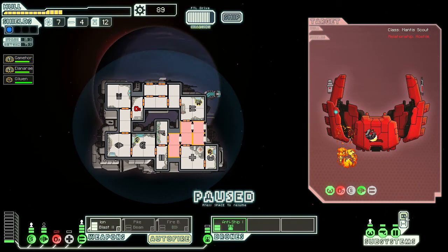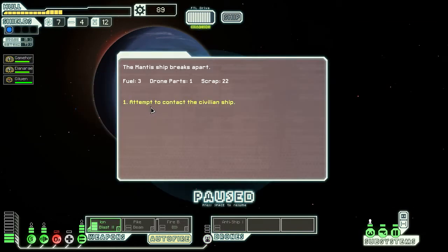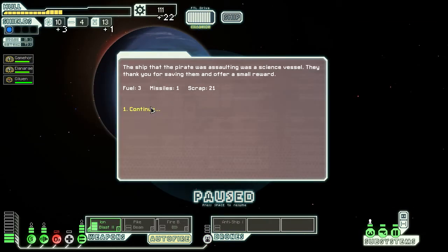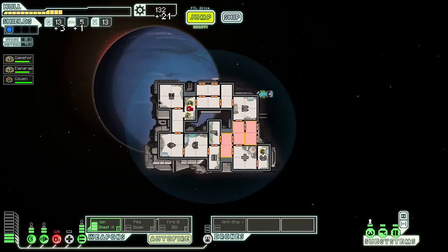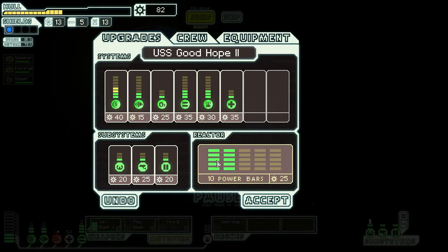Okay, close all the doors and repair the oxygen. We get 22 scrap units — oh, lots of scrap! I need that to upgrade my ship because I need better shields and more power. Thank you.